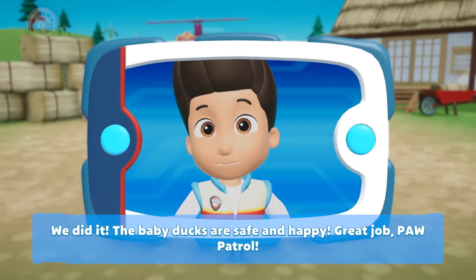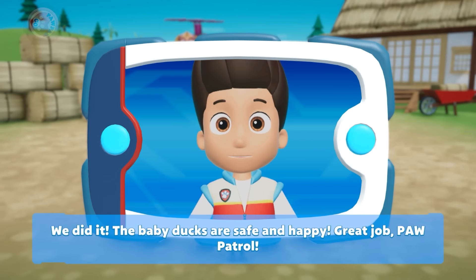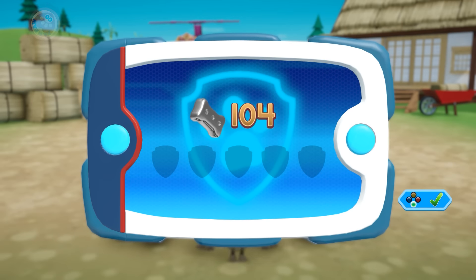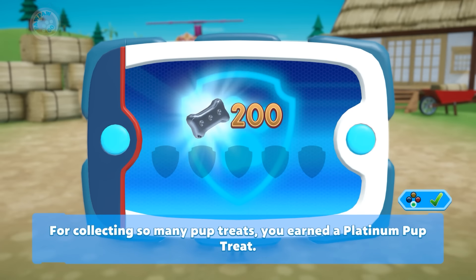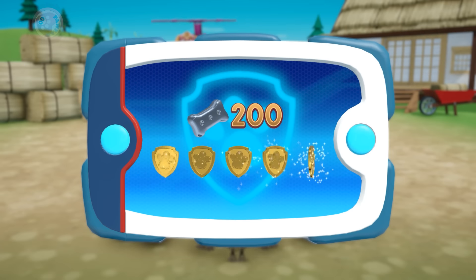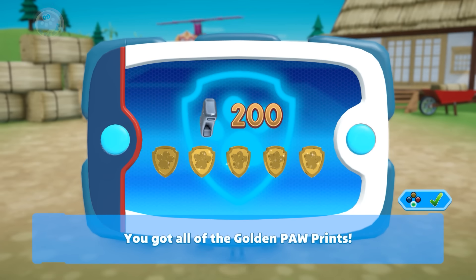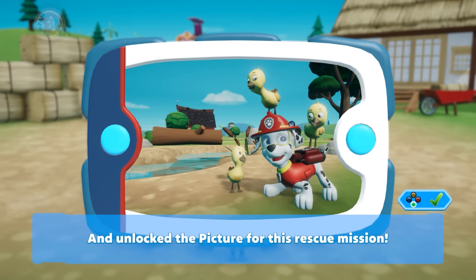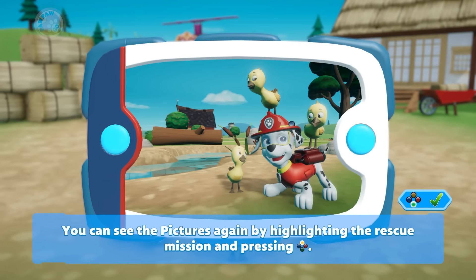We did it! The baby ducks are safe and happy! Great job, Paw Patrol! For collecting so many pup treats, you earned a platinum pup treat! You got all of the golden paw prints and unlocked the picture for this rescue mission! You can see the pictures again by highlighting the rescue mission and pressing the Y button.